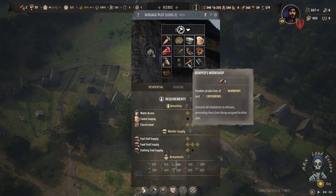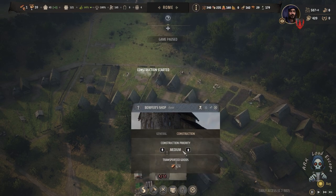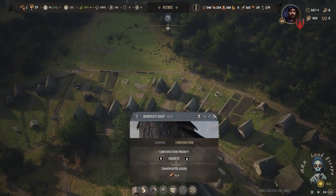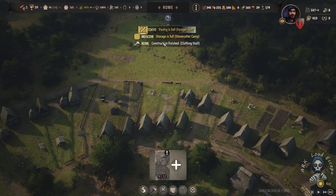That feature is called the Bower's Workshop, which enables production of war bows and crossbows. We didn't invest in that early, but it is now a must. Let me add it to the highest priority and speed the game up a bit — this is only a test, it will not affect anything in my main playthrough.